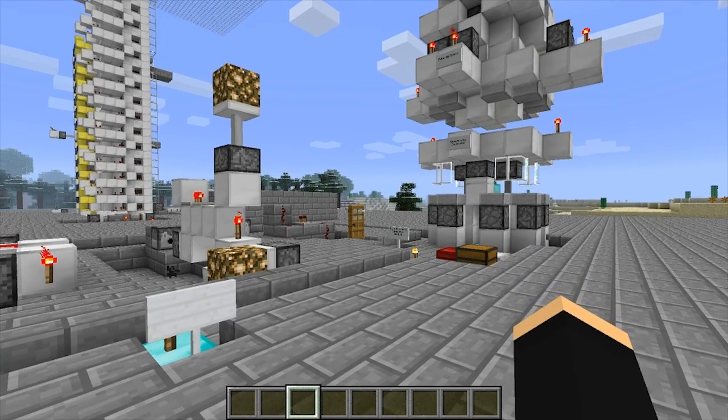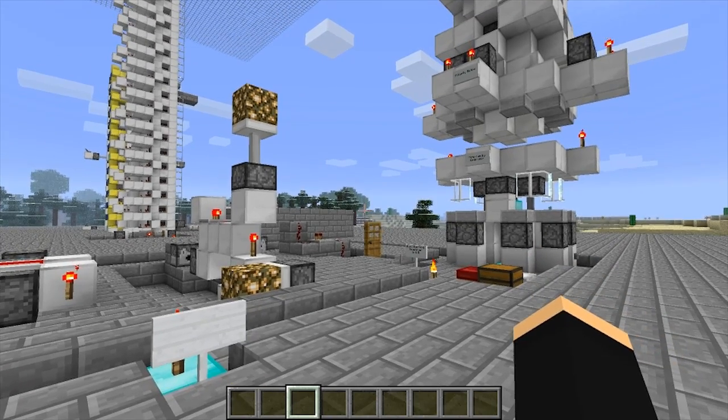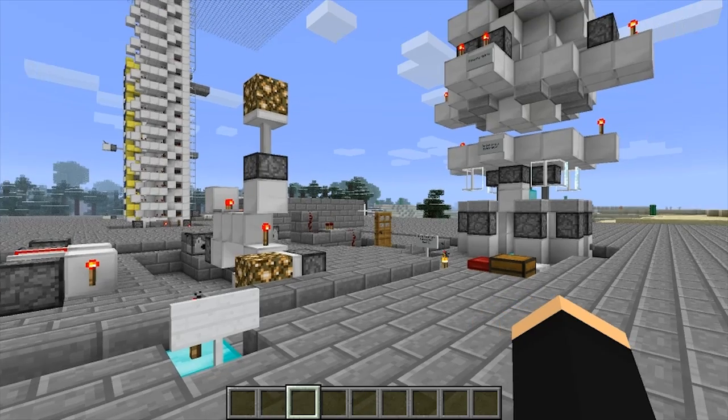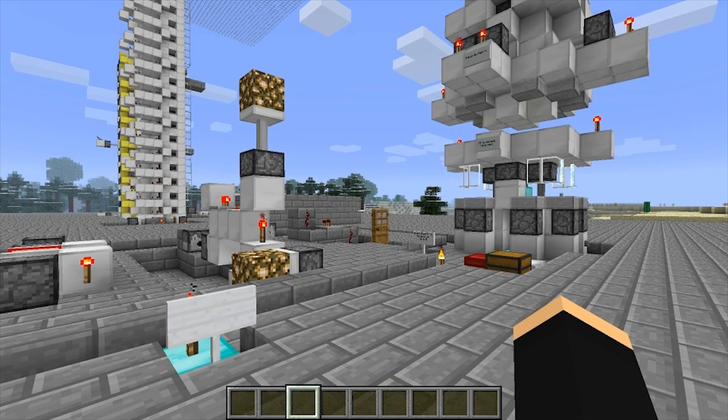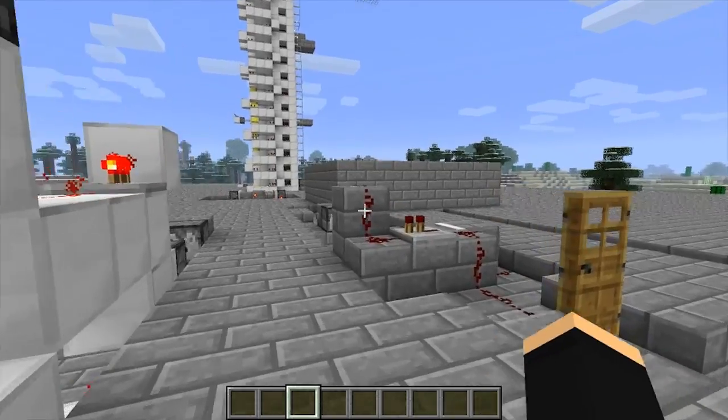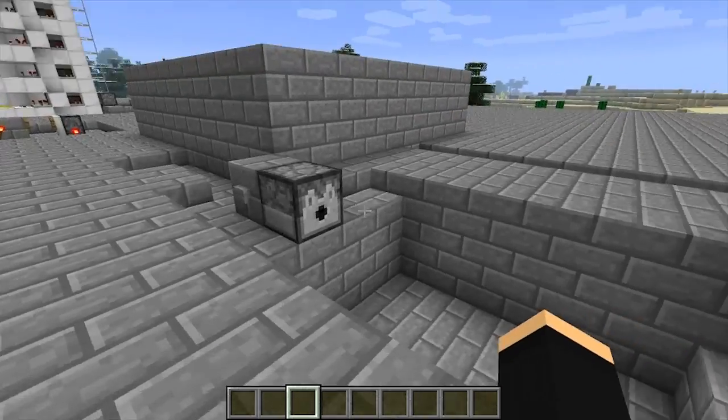What's up guys, Static here and welcome to my Black Aperture test world. I've been playing around with some of the features in Minecraft 1.2 recently and I just wanted to show you guys a concept that I've been messing around with a bit that you might find useful. The basic concept is short-range wireless redstone.